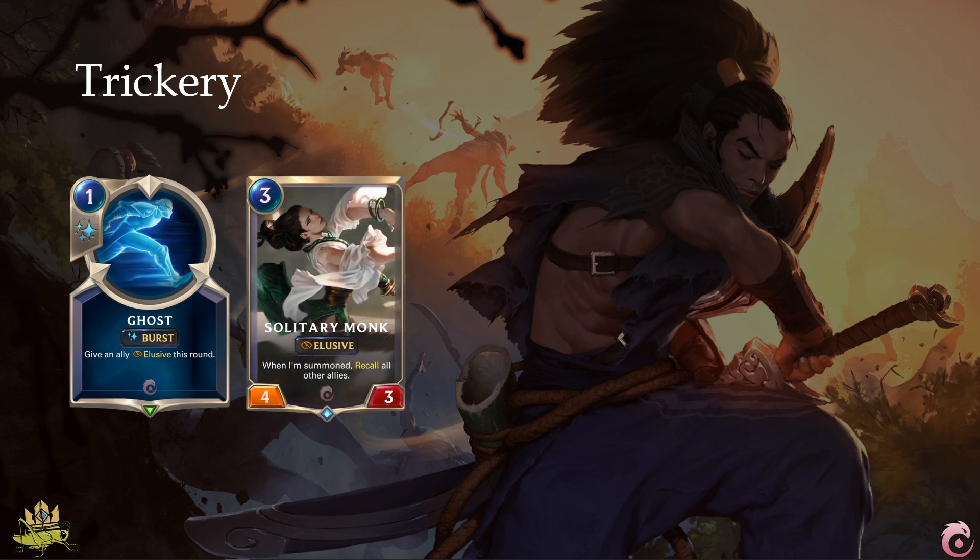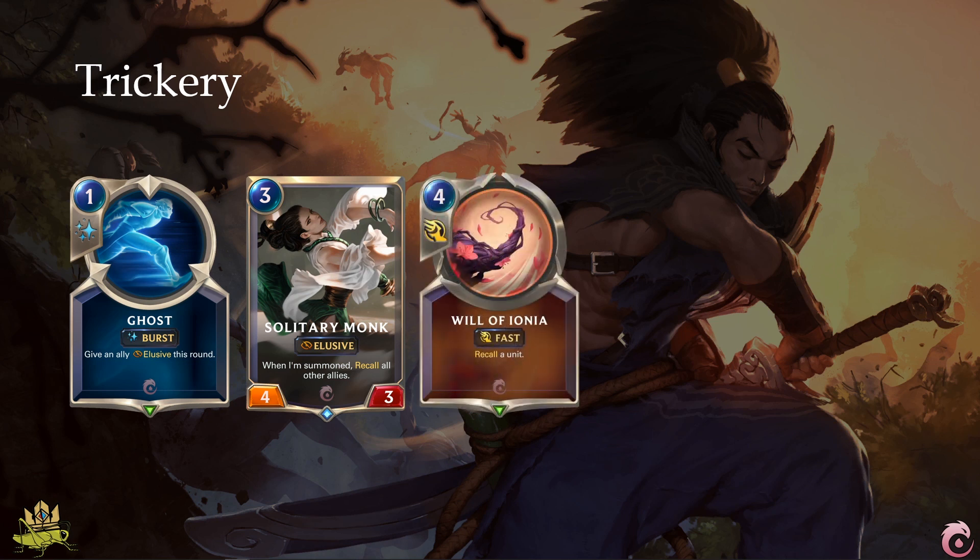Solitary Monk sounds dangerous at first, but imagine you have a lot of cheap units with a good deploy ability, like some of the hand buff units have. With Solitary Monk, you get an elusive 4-3 on the board, and you can replay those cheap deploy abilities again. Also, recalling will count to Yasuo's level up, and all recalled allies will be healed of any damage they took — not bad for a 3-cost card. Will of Ionia has multiple uses: you can use it on your own unit to save it from an overwhelming attacker, or trigger a deploy twice. Or you use it on an expensive enemy unit, especially one without a deploy effect — trading a 4-cost card for an 8-cost enemy card is a pretty good trade.